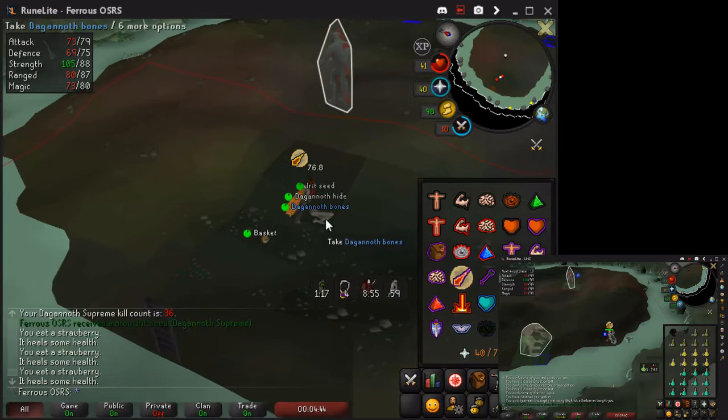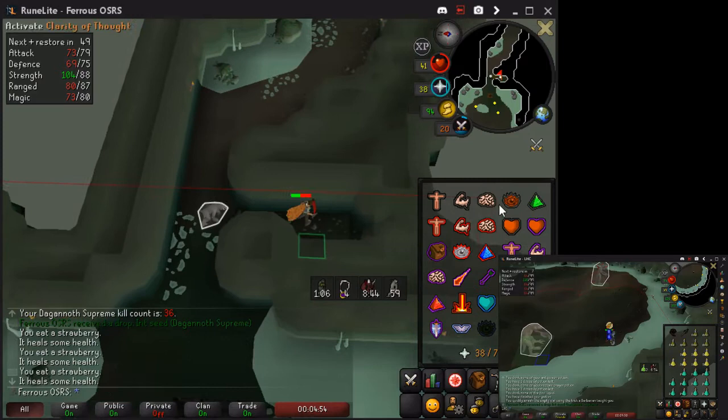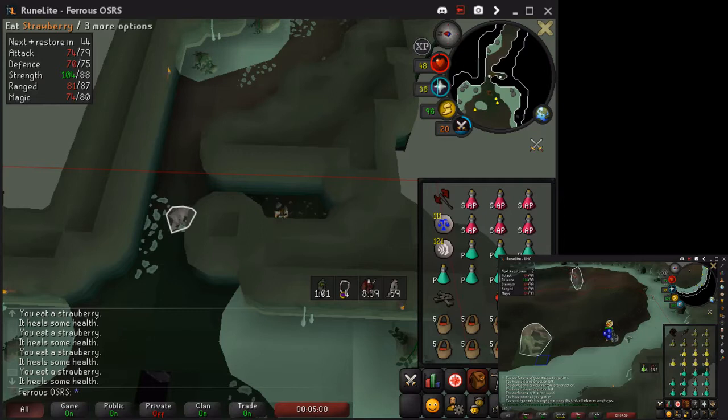When I pick up this drop, you'll see Prime can attack me, so pray mage. Prime is going to attack you and then you're going to climb up the ladder. Now put your iron in the safe spot because you haven't lost aggression yet, then heal up and stay calm.